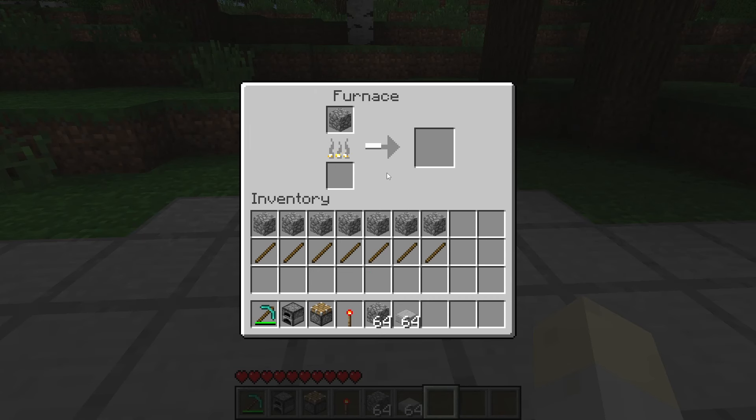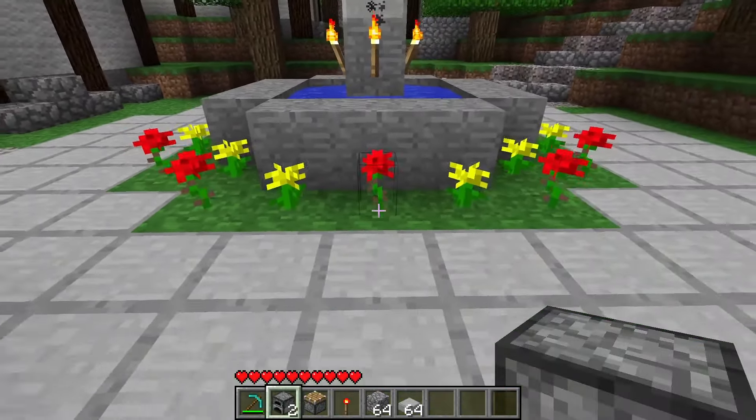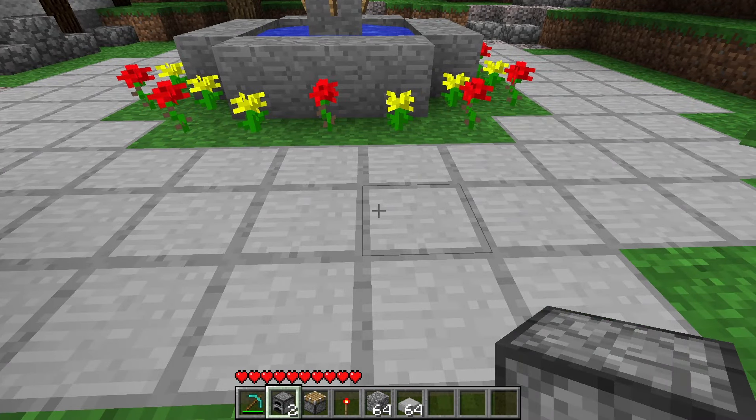You'll notice when I just made this, it automatically faced this way, even if I didn't place it facing that way. There are a lot of weird mechanics behind the rotation of the block. You can control the rotation of the furnace. Usually it faces positive Z, or direction zero, which is that way — that's the default.